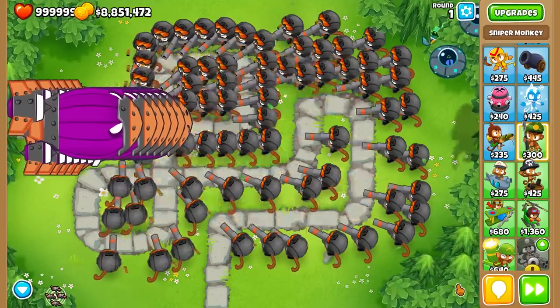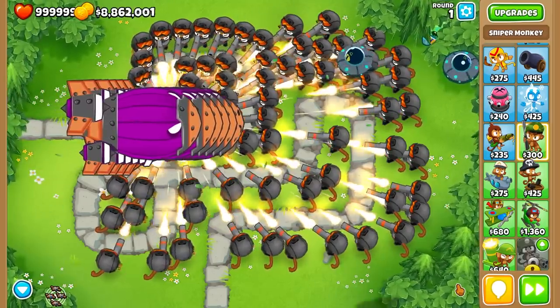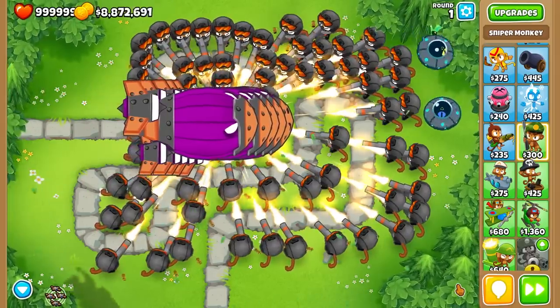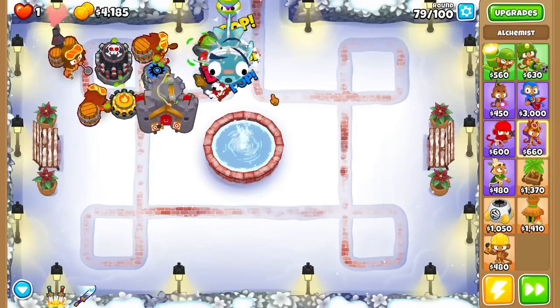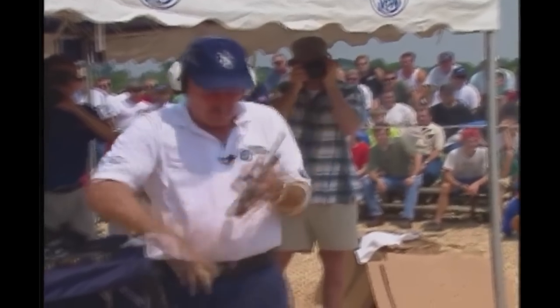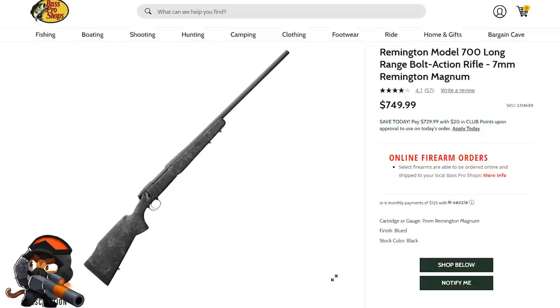For the last Sniper Monkey tier 5 upgrade, we have the Elite Defender, with a base in-game cost of $14,000 cash. At his maximum rate, he can fire 123 times per second. Since no sniper rifles can shoot at 123 rounds per second, it's implied that the Elite Defender is an incredibly well-trained monkey that can reload his gun in milliseconds. Therefore, this would hypothetically be possible with the same Remington Model 700 that the base monkey uses, costing $750.